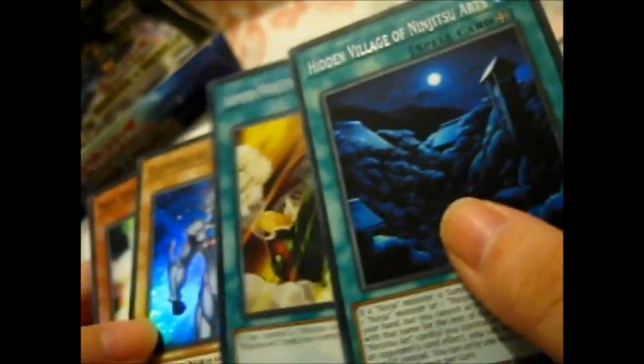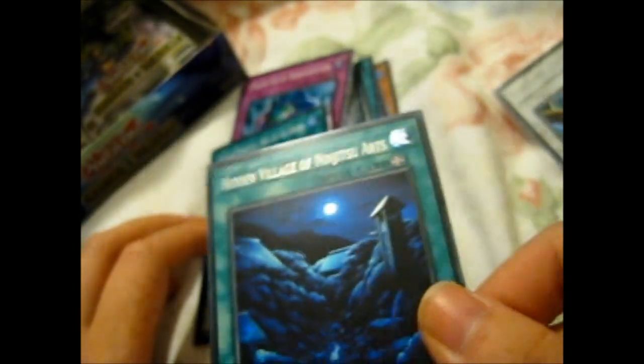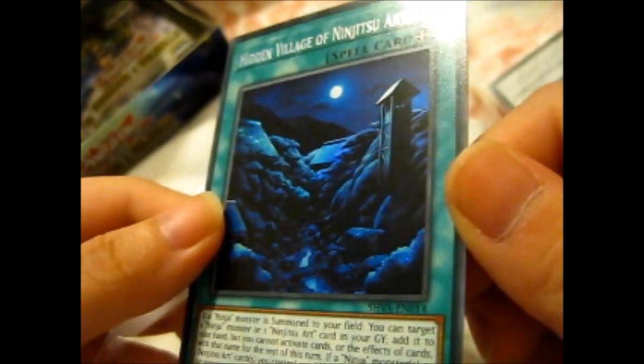Wait a minute — there isn't a secret... or is this supposed to be a secret? Wait a minute. If I get the light right, I think this is the secret. This is the secret. But the holo effect is very light — I'll have to compare it to another card if I pull another one. But this is definitely a secret — you just can't really see the holo effect.